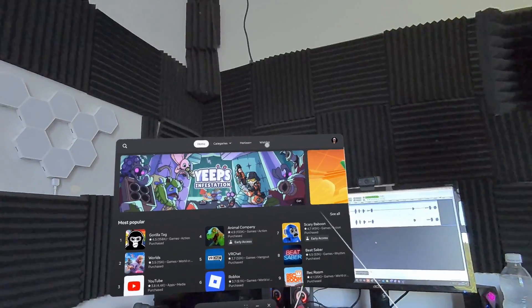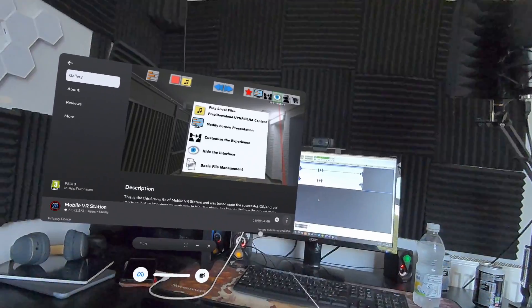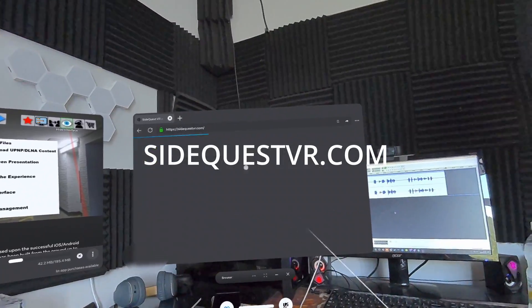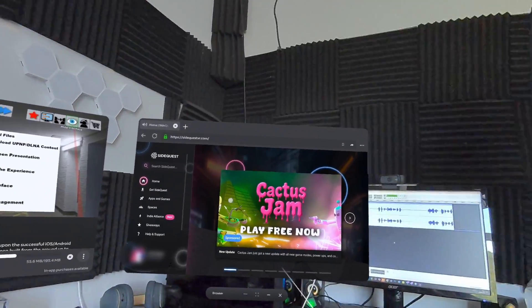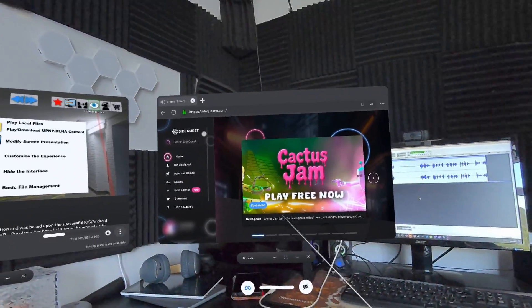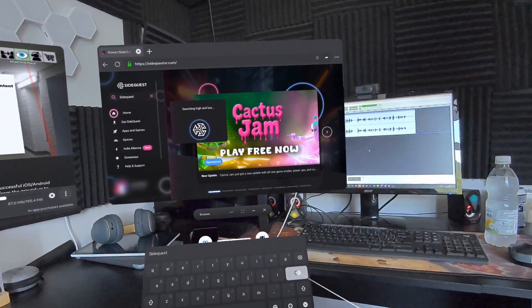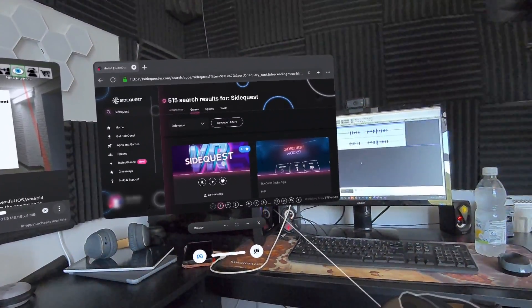First, go to the store and download Mobile VR Station to your device. When that's downloaded, we don't need to do anything with it just yet. Next, open your browser and go to SideQuestVR.com and log into your account, or create one if you haven't got one. Once logged in, go to SideQuest at the top and search for SideQuest inside your headset.